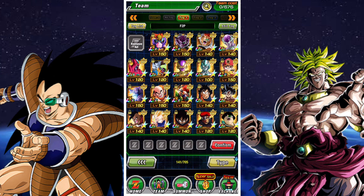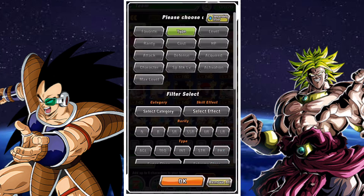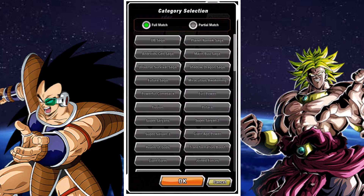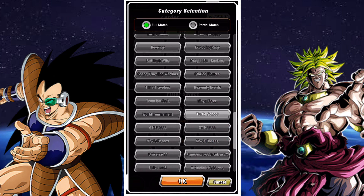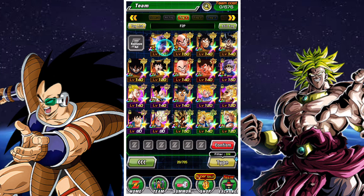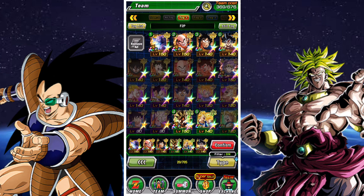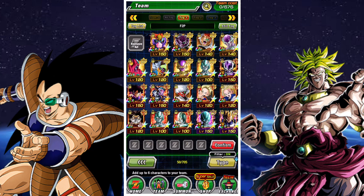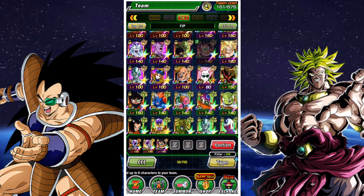For free-to-play AOE unit options, we only really have three: Raditz, Frieza, and Krillin. You can run a team focused on Krillin, most likely Earthlings or Turtle School. The issue with how World Tournament works is you only have one leader skill active at a time, and the friend lead you take needs to be active under that skill. So unless you're determined to take a friend lead Krillin, the most optimal friend leader is Strength Broly, meaning you'll want an Extreme Class, Movie Bosses, or Pure Saiyans lead.